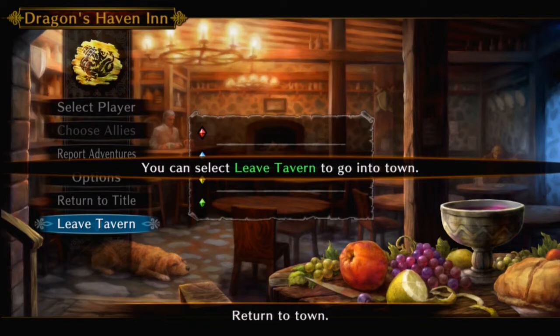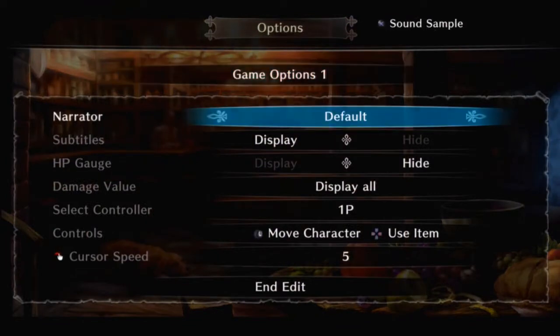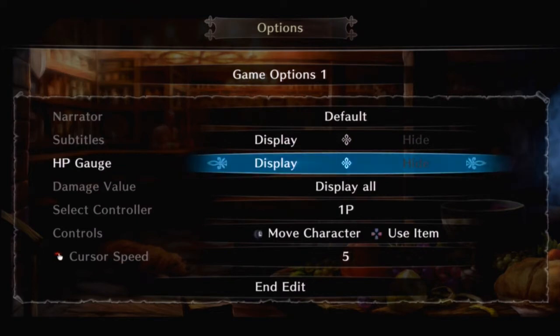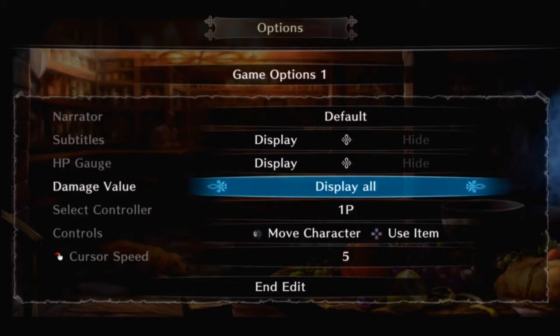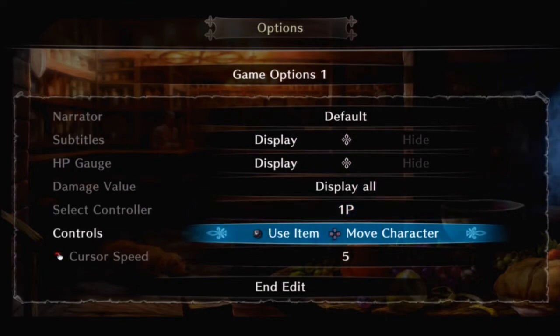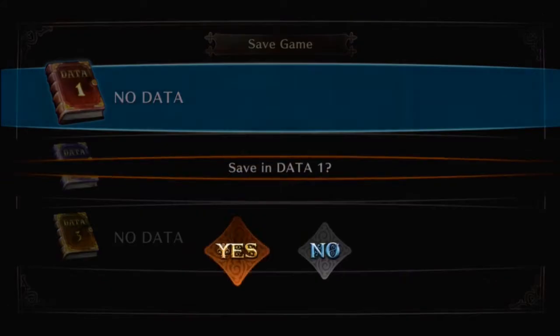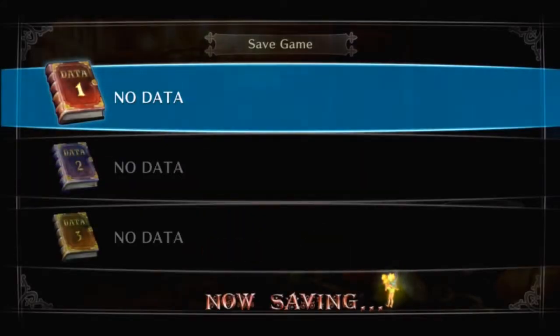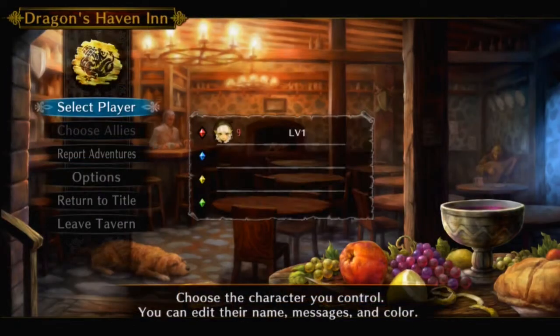You can select 'leave tavern' to go into town. Let's check the options — these are slightly different. Wouldn't you want to display the HP gauge? Display all. Cursor speed — let's turn it up by one. Report adventures — that's to save the game. Let's get a save. Got 100 gold. Right, leave the tavern — or the talon as we called it earlier, which is Heidland I think.